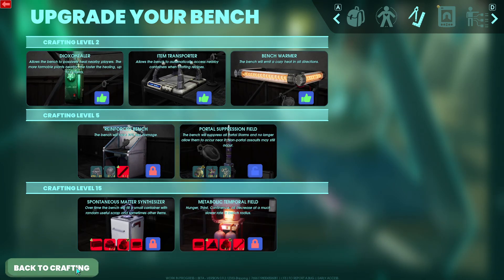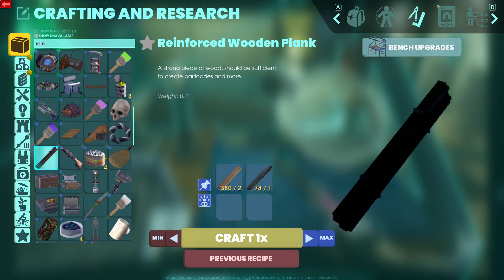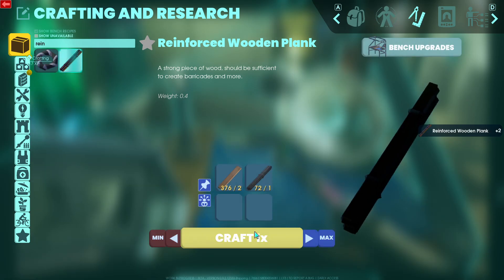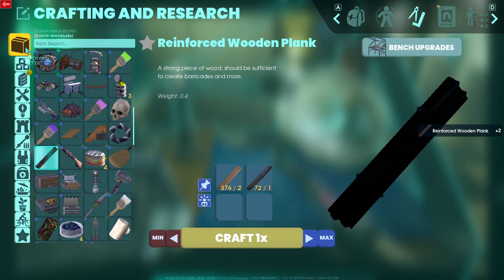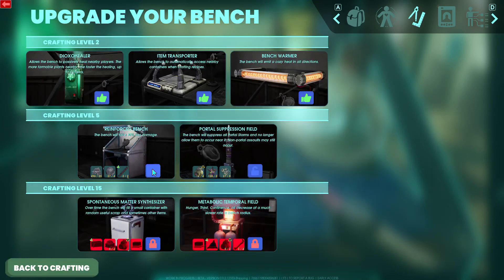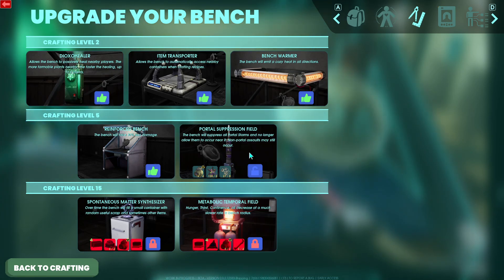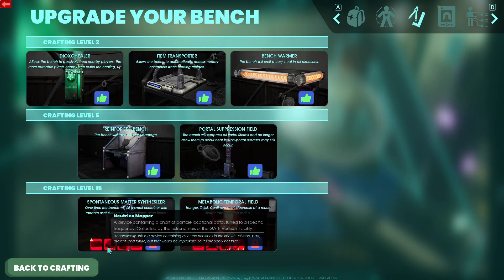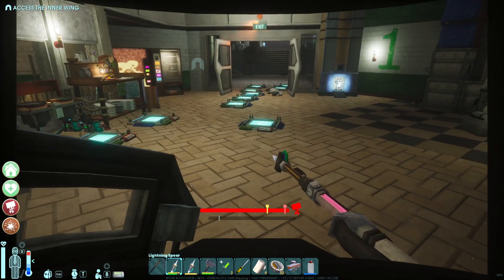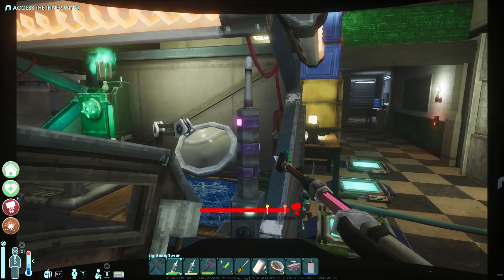Reinforced wooden planks. Let's make two of these. Bench upgrades. Less damage - who cares? And suppress portal storms. Why not? So this is stuff we can't get yet.